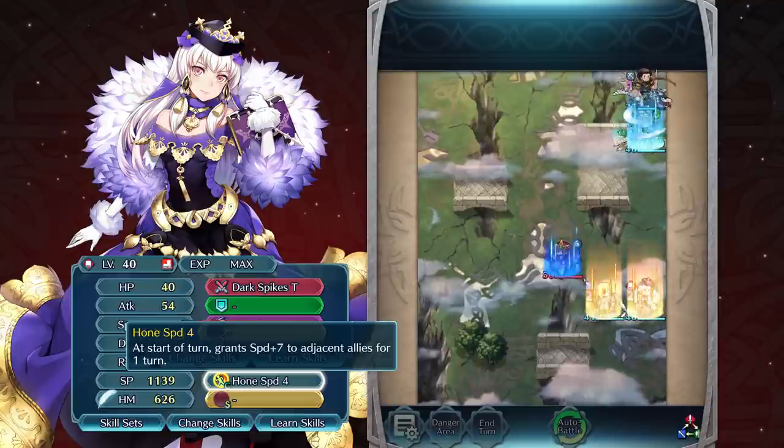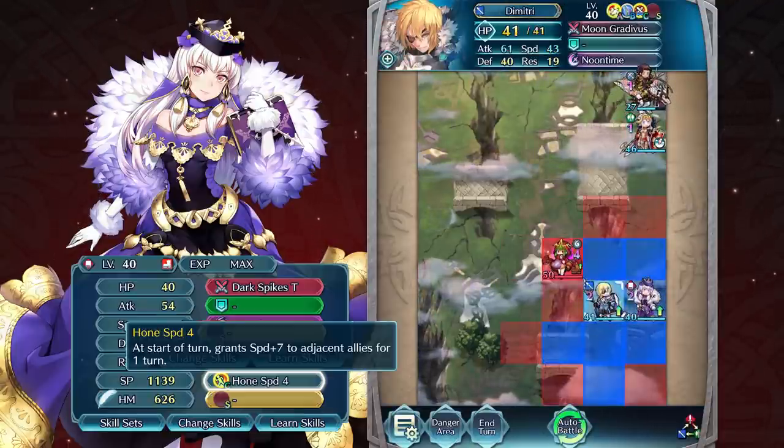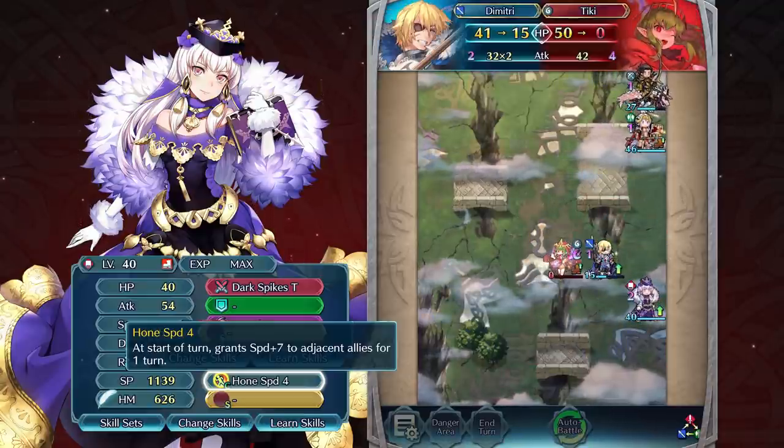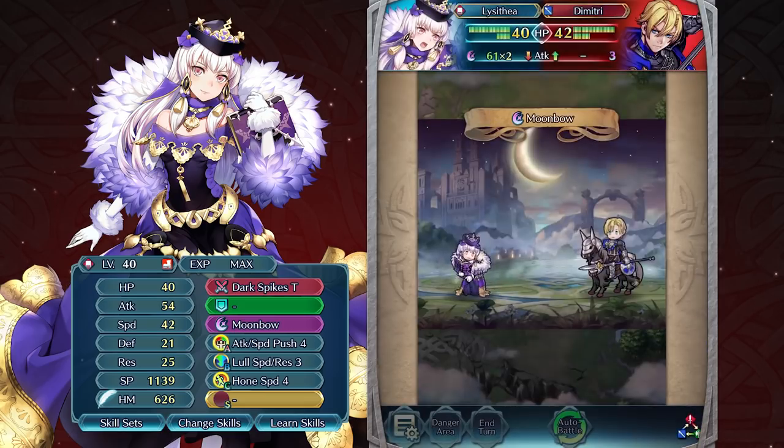Finally, Lysithia can give her allies a nice boost in speed with her C skill, which can assist strong physical attackers on her team to take care of any foes that might resist her powerful magic attacks. Lysithia sure is a force to be reckoned with.